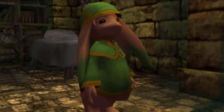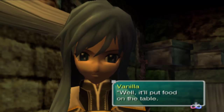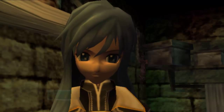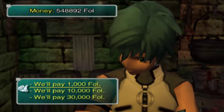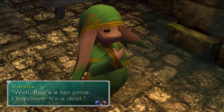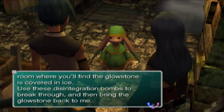He wants a whole bunch of items as soon as possible to put food on the table. If you give him ten thousand he'll make it for you, and you get the exact same reward for giving him thirty thousand - so just pay ten thousand. We have more than enough money at this point. He'll also find the glowstone covered in ice and you use these disintegration bombs - which are different from the disintegration hammers by the way - to break through. He's only giving you ten of them; I'm assuming he'll refill them.